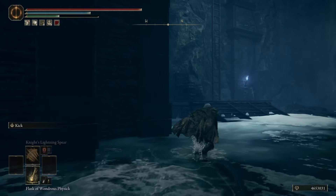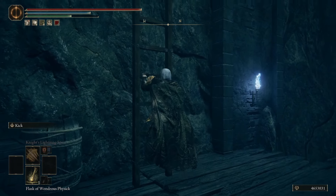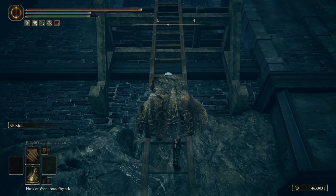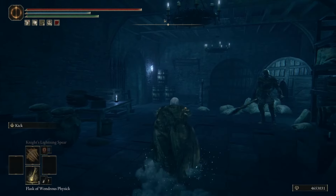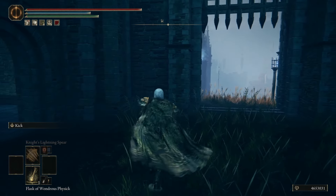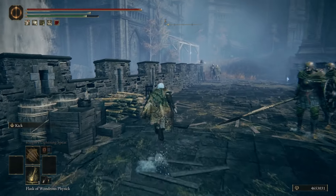We need to climb up this waterfall. Run under the bridge and take a left, then climb this ladder. Watch the ambush on your left there. And there is the lever to open the gate.